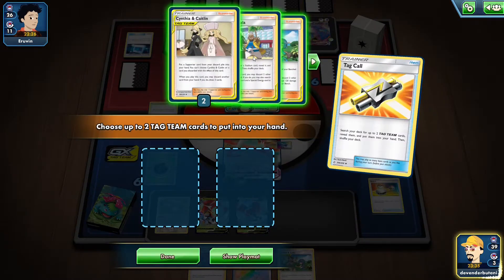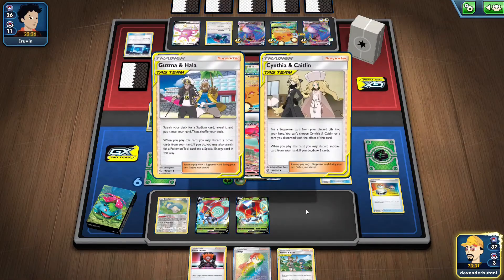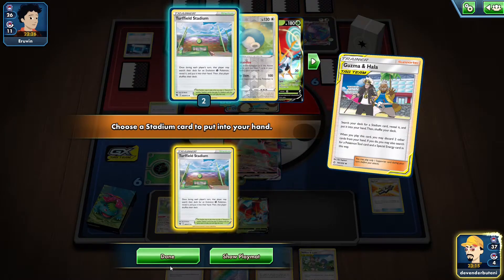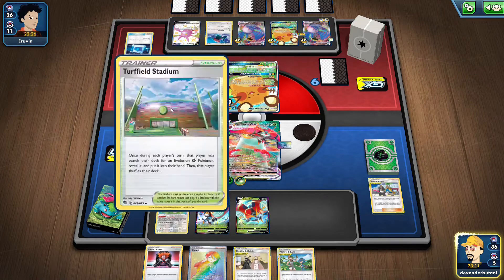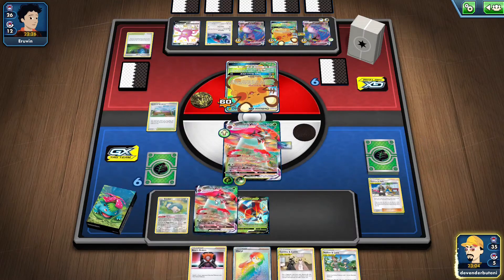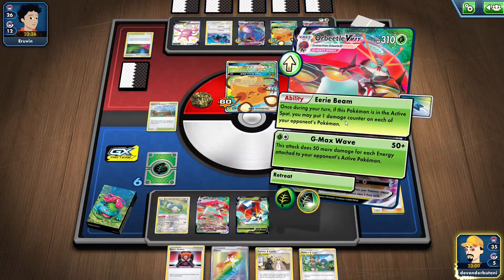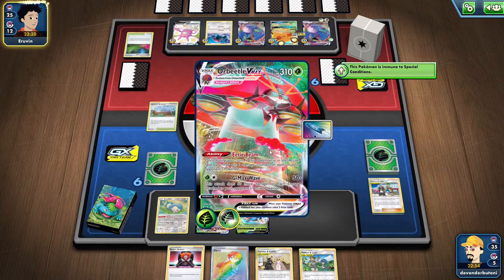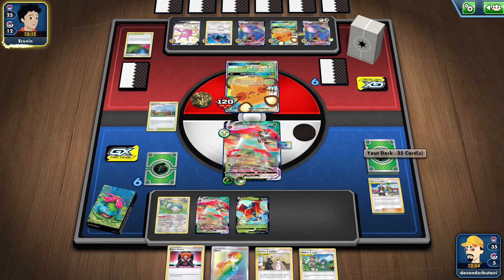We use Guzma and Hala to get our stadium card along with Cynthia and Caitlin, because we have everything we need. We put down Turfield Stadium, search for Orbital VMAX, use ED Beam, and swing with GMAX Wave. Let's see what the opponent does next turn — he must have Rare Candy to evolve Porygon, but his bench is clogged up.